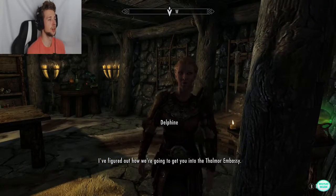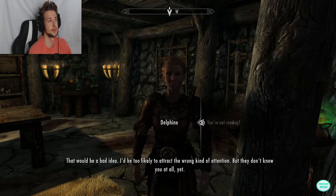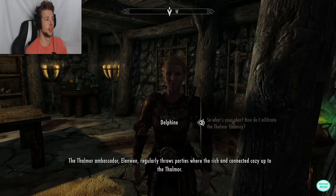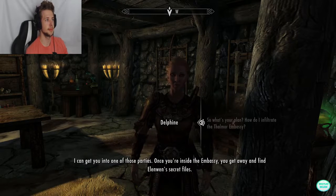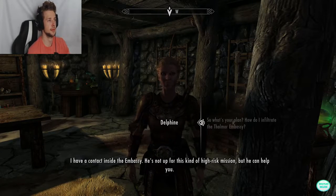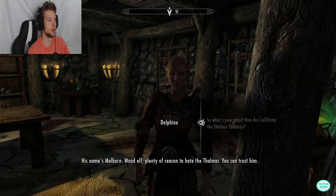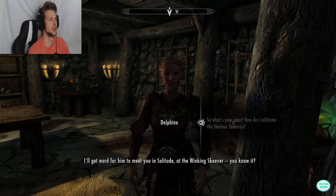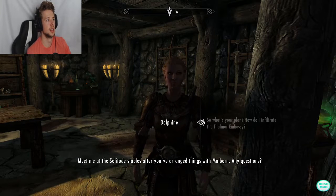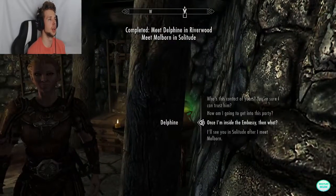Delphine explains she's figured out how to get us into the Thalmor Embassy. She can't go herself — she'd attract the wrong kind of attention — but they don't know me yet. The Thalmor Ambassador Elenwen regularly throws parties where the rich and connected cozy up to the Thalmor. She can get us into one of those parties. Once inside, we can find Elenwen's secret files. She has a contact inside named Malborn, a Wood Elf with plenty of reason to hate the Thalmor. She'll have him meet us in Solitude at the Winking Skeever.